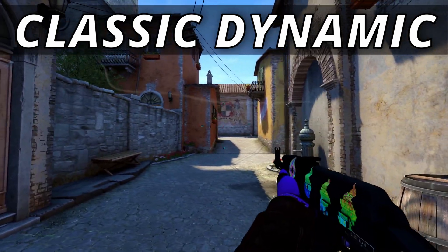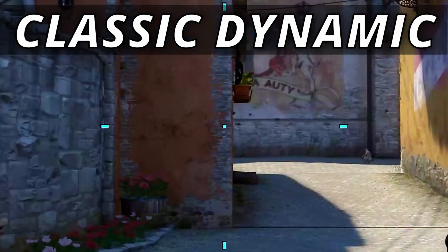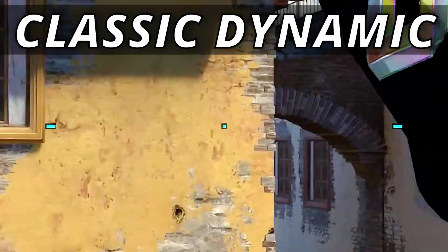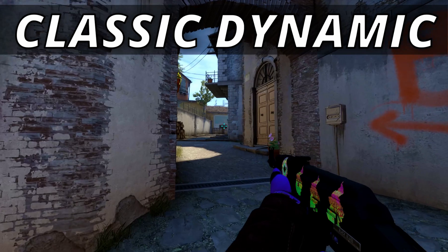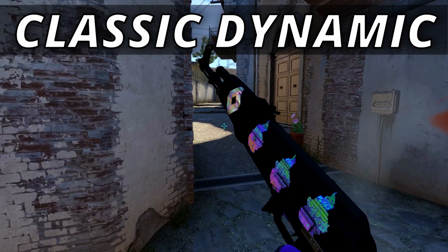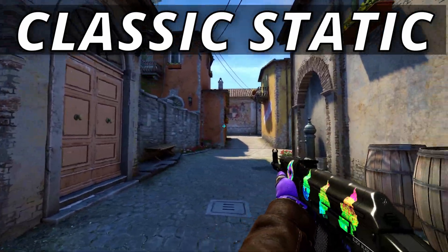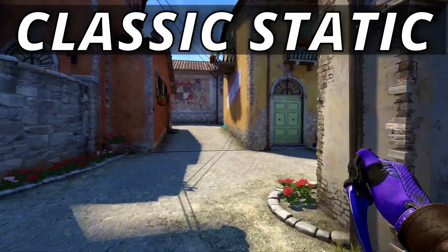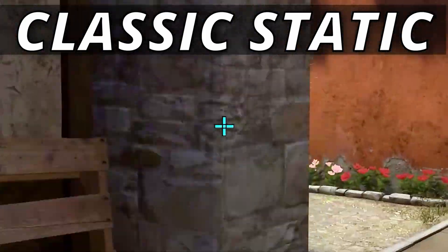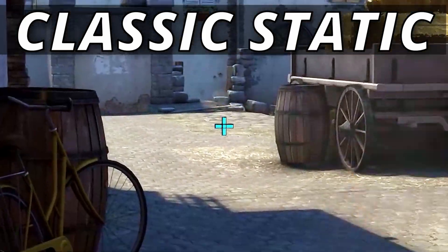However, adding a center dot to Classic Dynamic makes it infinitely more practical — it can be good for tapping and especially for spraying, where you can use the top part of the crosshair to line the enemy up. Definitely good for newer players. Last but not least is Classic Static, by far the most popular type due to the fact that it stays in the exact same place, hence the term static.